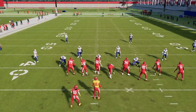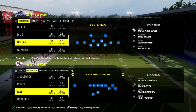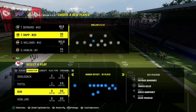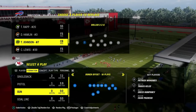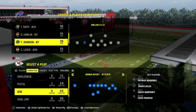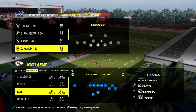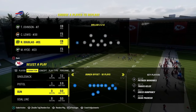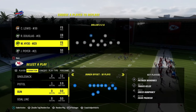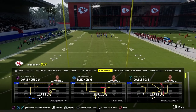I'm going to sub in some safeties as I explain personnel. Ideally, you want to have flat zone and mid zone KO on your slot corners. You want mid zone KO on both linebackers. And then you want deep zone and mid zone on your back four — your corners and safeties in the Dollar defense. Those are what I'd recommend in terms of abilities.